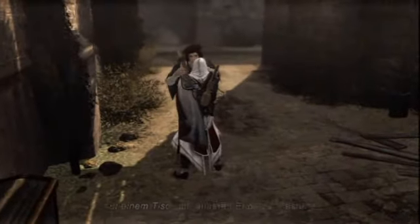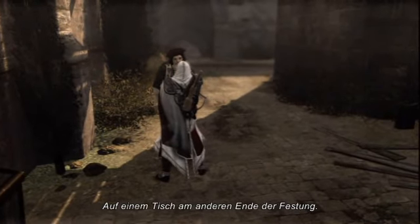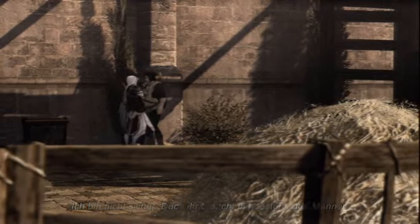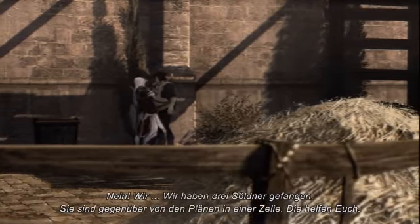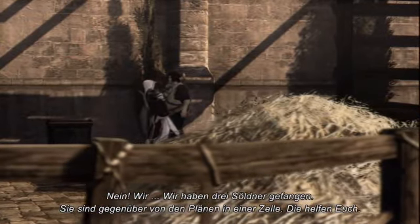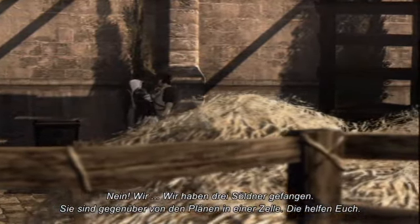It's time for Ezio to use his persuasive skills. Where are the plans for the weapon? On the table, at the opposite end of the fortress. And the device itself? I am not sure, but you need three people to work it. Come with me then. No — we captured three soldiers. They are in a cell across from the plans. They will help you. Bene.